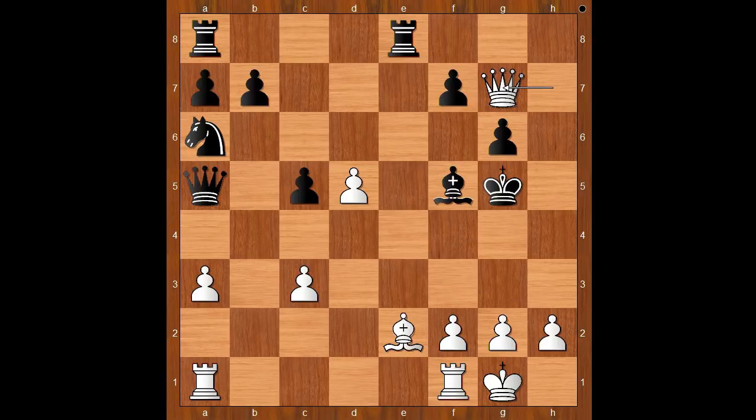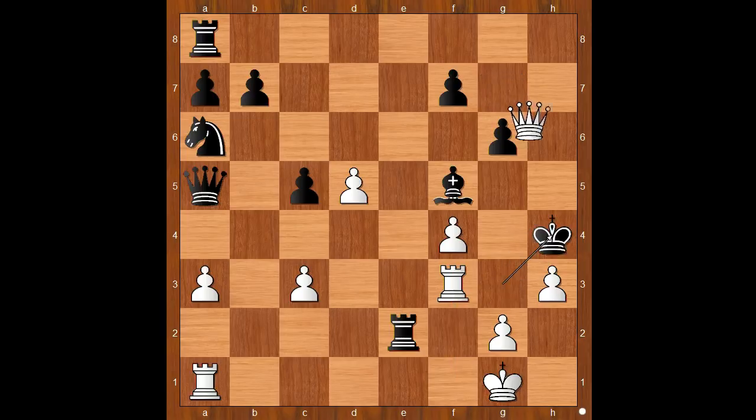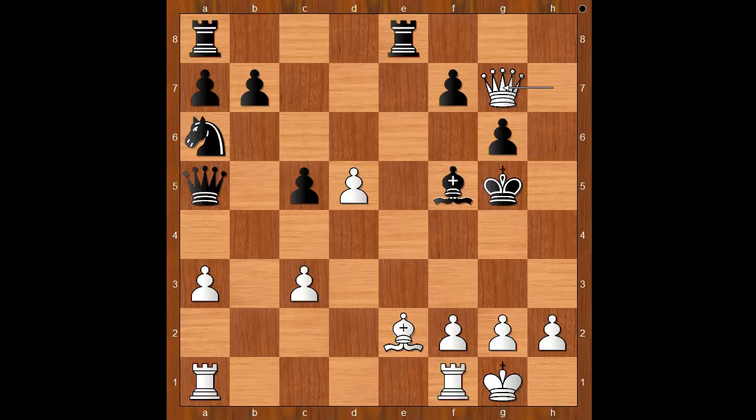It is black to move. Florian conceded rook takes bishop, but he played rook to e4 instead. Let's take it back — if rook takes bishop, then white wins like this: pawn to f4 check, king to g4, h3 check, king to g3, rook to f3 check, king to h4, and then queen to h6 check — checkmate. Back to our game.